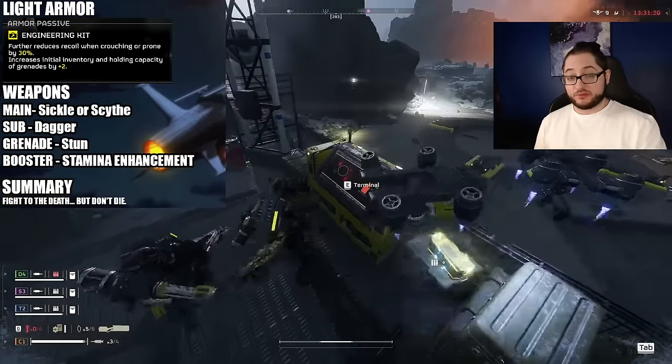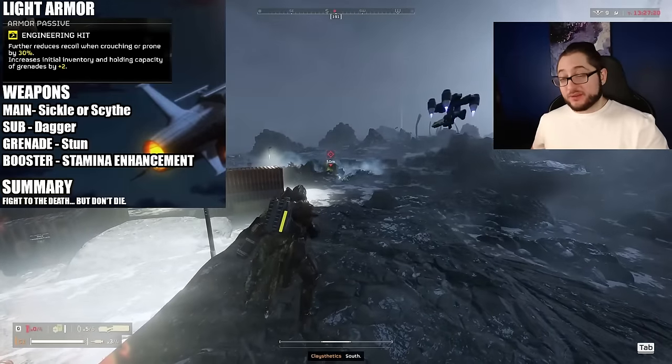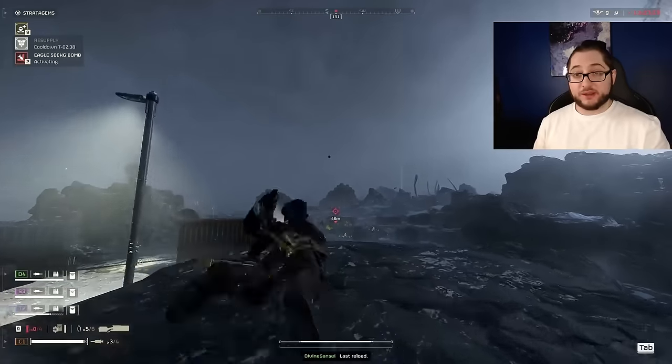The main weapons I bring are the sickle, laser pistol, and laser cannon. The sickle rounds out what this kit really needed — consistent, accurate light enemy removal. When you're using the sickle you want to sight it in at 100 meters.